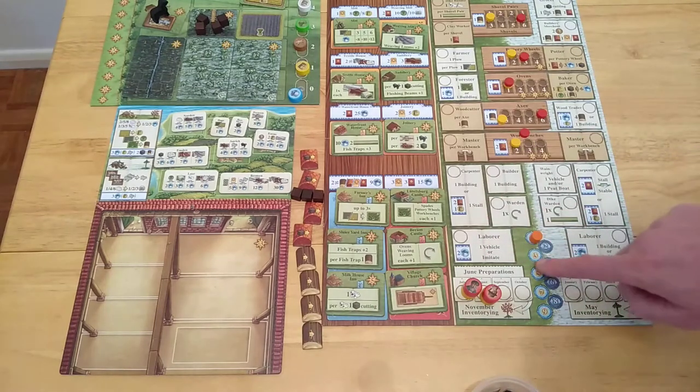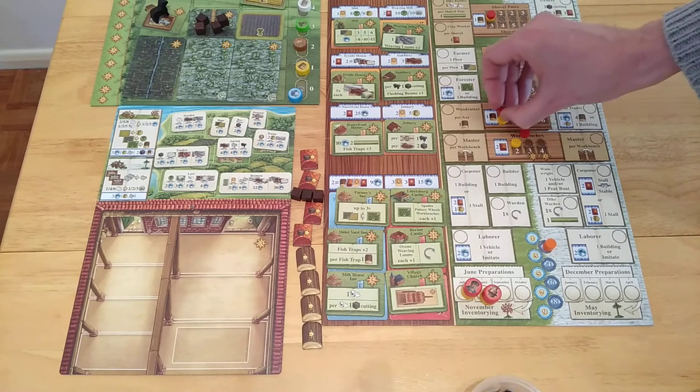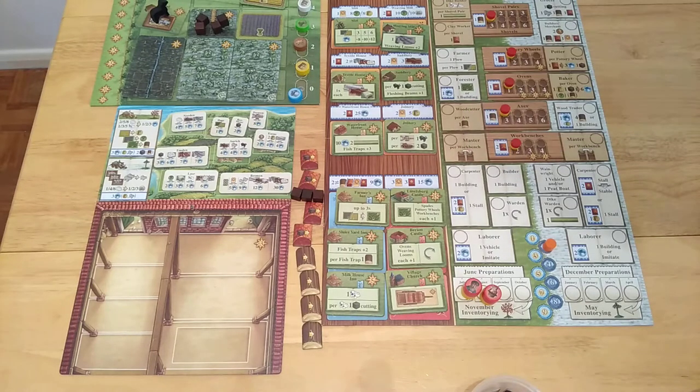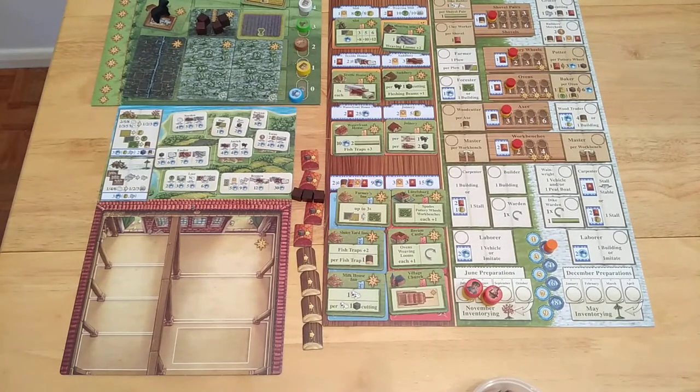It's a game where you have to be feeding your people. You have four actions, and once all these have gone you need to feed yourself for three. Then this moves on to the next round and you can pick winter actions — the white zone represents winter, and the other part is spring/summer. If you're playing multiplayer you want a better score than your opponent. Solo, 110 points is a good score — it took me five attempts to get 115, called a remarkable score.